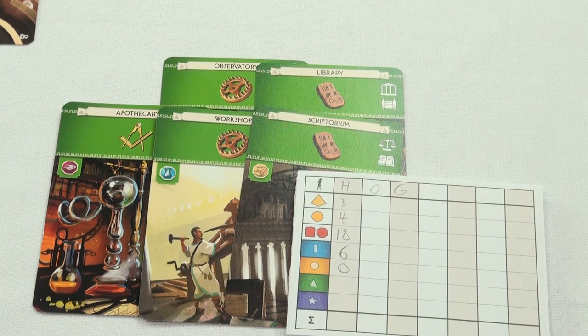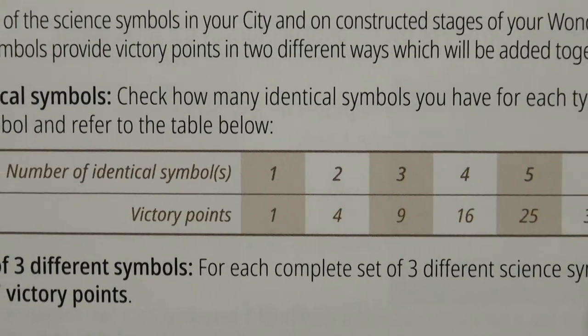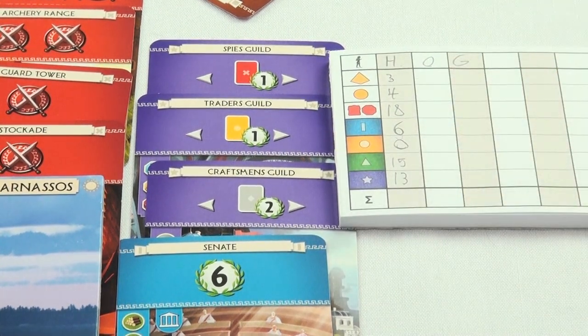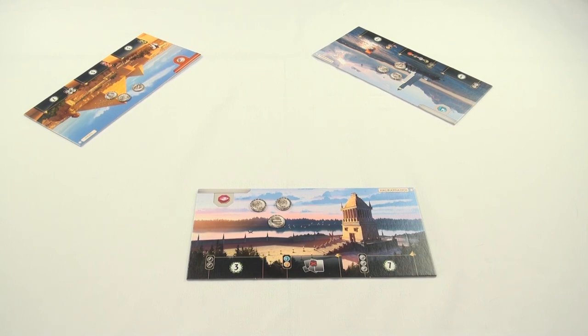The green card section is a bit complicated. You want to get matches, but also one of each symbol. For every set that has all three symbols, you get seven points. For sets of matching symbols, it depends on how many matches you have — refer to the chart. The last scoring section is the purple cards, which give victory points in all sorts of ways. For instance, these three cards give me one point for every red card my neighbors have, one point for every yellow card, and two points for every gray card my neighbors have, netting me 13 points. After all sections are calculated, add them up for your final score — the person with the highest score wins.